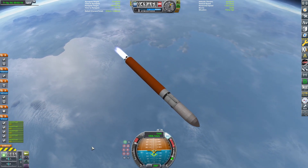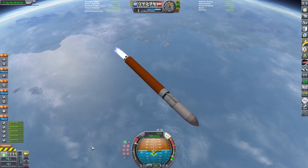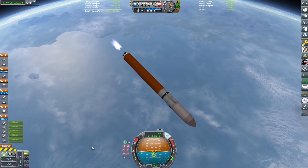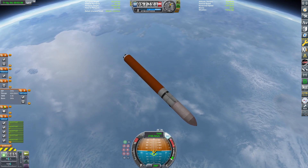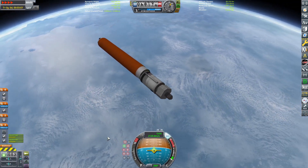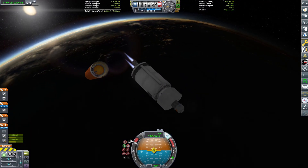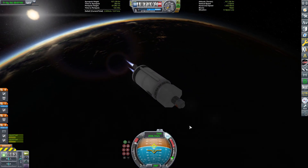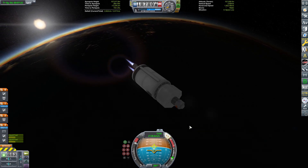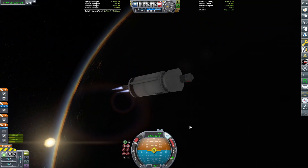The Ares 1 is basically the crew vehicle. It's a cool rocket — sad it got canceled. It's probably one of the more famous canceled rockets. I did a dedicated video about it a few months ago and it got quite a few views — it was my most popular video for about a month and a half, which was pretty cool. So, there we go. Let's crossfade back to the VAB for the Ares 1 build timelapse.